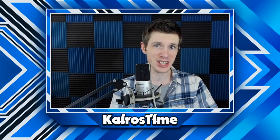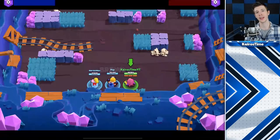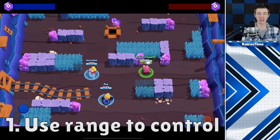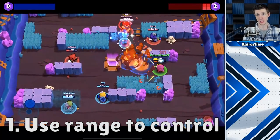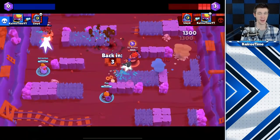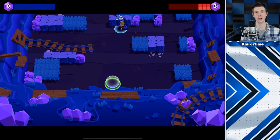Now, these first seven tips to playing Gene are regarding his attack. One thing that's really unique about Gene's attack is the amount of control that it offers from a distance. While it is relatively easy to dodge a rocket from Brock at a distance, it's almost impossible to dodge an attack from Gene at a distance. That being said, it does an incredibly low amount of damage from a distance, so you should not spam your shots when attacking an enemy from long range.